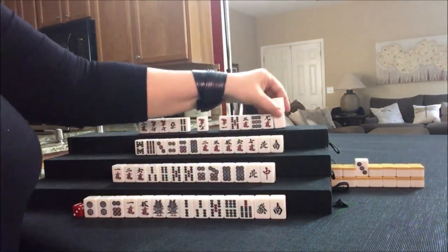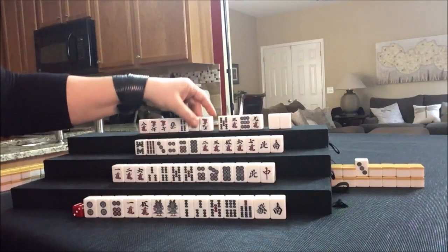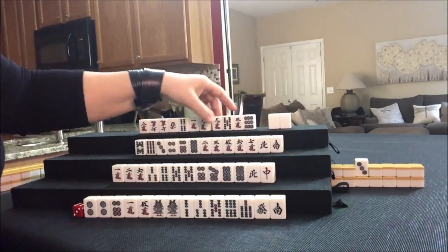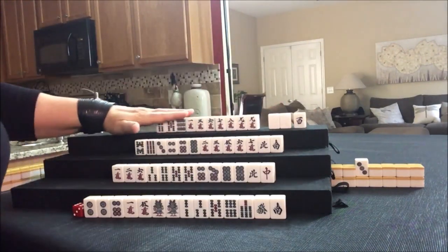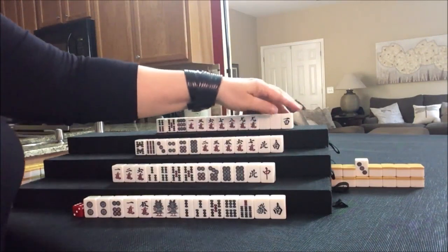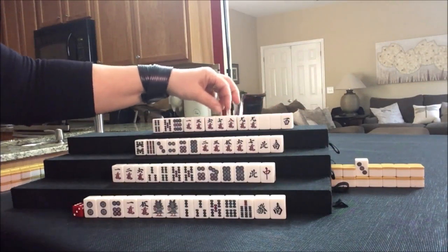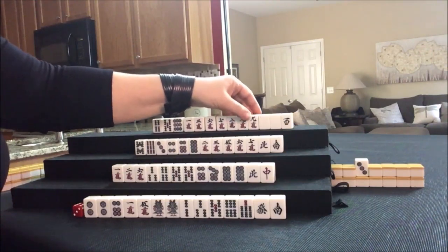A pair of white dragons — I believe that's called Haku. I think I would play my favorite Yaku, half-flush, Honitsu. We have Chi potential here; there's a Chi right there. There's a potential Pone or a Chi right there. We'll see what happens. We need more cracks.